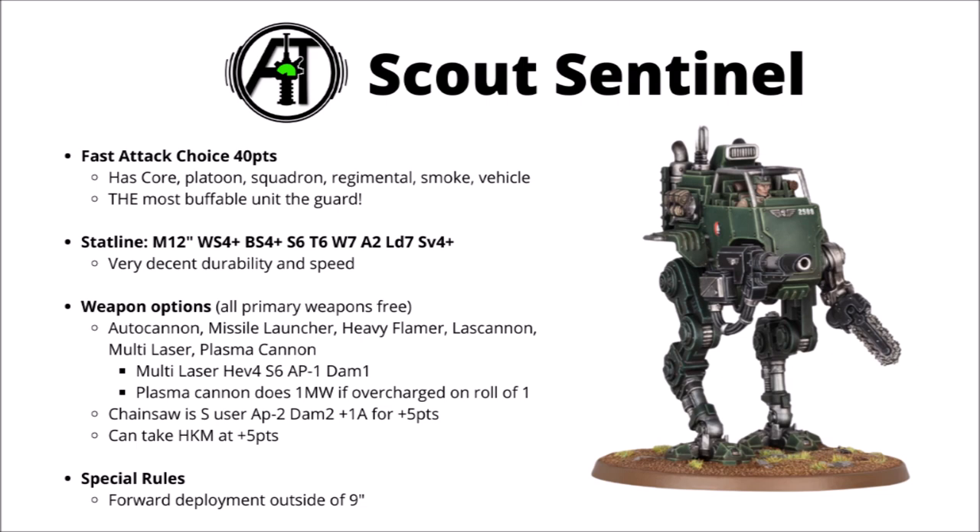Perhaps their biggest weakness is that without a whole bunch of buffs stacking on them, they're kind of bad in terms of damage output. Even with 4+ armour though, 7 wounds at toughness 6 really is no joke for 40 points. It means that both anti-tank and anti-infantry weapons just aren't desperately efficient against them, even though they will be damaged by both.